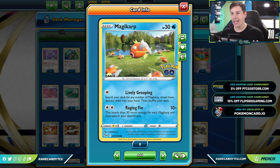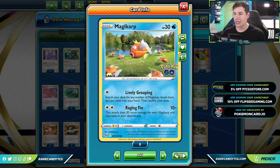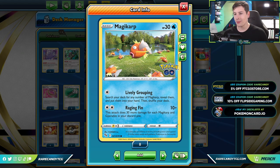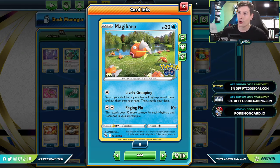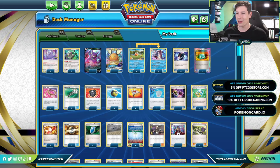Welcome back everyone, it is Eric from Rare Candy, and today we are checking out the Magikarp deck that the Pokemon Ghost set recently gave us — featuring Magikarp with the Raging Fin attack that does 10 plus 30 for each Magikarp and Gyarados in your discard pile. But not probably in the way that you're thinking. Today we're going to be trying out Magikarp in the expanded format, where I think this deck is substantially better.